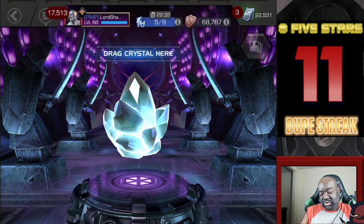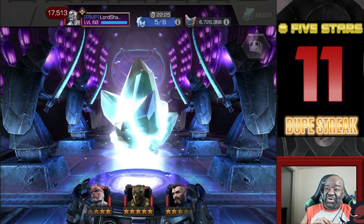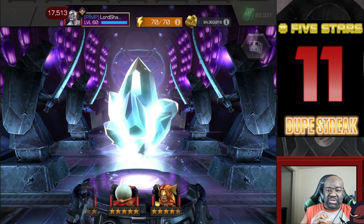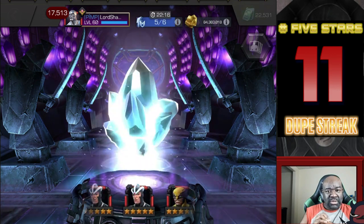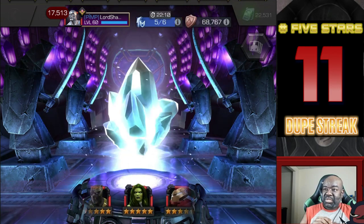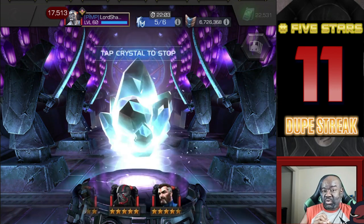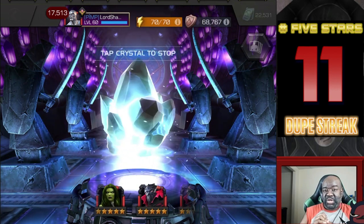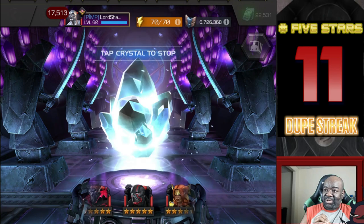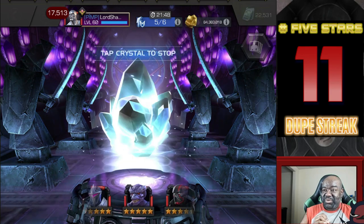Any of the champions I mentioned that I don't have, I would love to get. Even if I got another Wolverine, I used one of my mutant awakening gems on him — I had three and I'm down to two. I've been holding them because if I get Professor X, I want to use one on him, and the other was going to be for Namor if I ever pull him. Professor X would be great, Hitmonkey would be great, Mr. Fantastic would be fine.